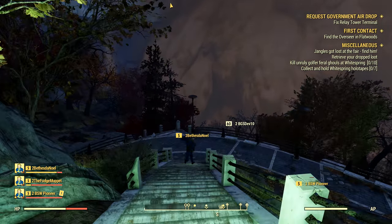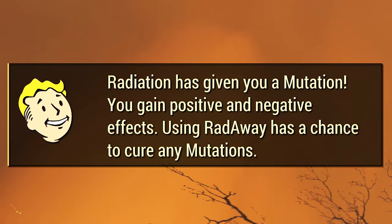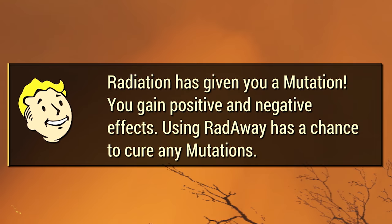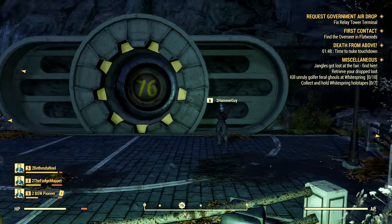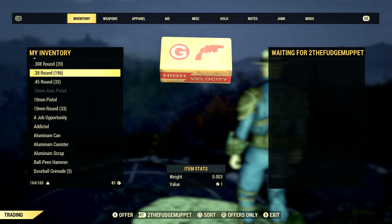Mutations are not to be confused with perks or diseases, although they are essentially a combination of the two concepts. As your character becomes more irradiated, the higher the chance of gaining a mutation. Which mutation you get is completely random, so if you don't like the one you get, you can cure it. The Starched Genes perk makes you immune to and keeps mutations, so we do have a way to make a mutation permanent. What a mutation does is give you a pro and a con — for example, the Marsupial mutation lowered intelligence massively but allowed carrying more and jumping super high like a kangaroo. So while they might do something cool, they will also restrict your character somewhere else.